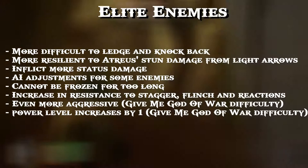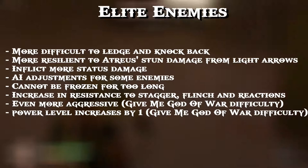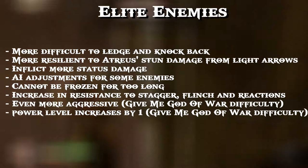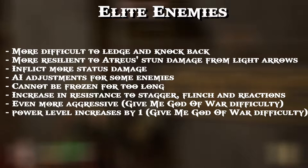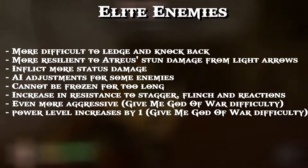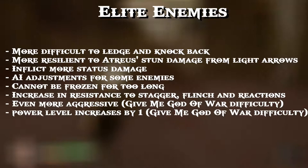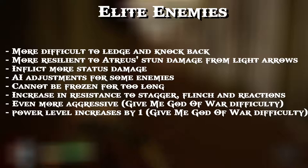You can see why they call these modes — there's a lot more going on under the hood than just damage and health upgrades, and a lot more vulnerability for the player as well. Next, I want to go into more detail about elite enemies. The first things on the list apply across difficulty levels but definitely from Give Me a Challenge up to Give Me God of War: elite enemies are more difficult to ledge, harder to knock back, harder to knock off cliffs with environmental attacks. They're more resilient to Atreus's stun damage from light arrows, so it takes more arrow shots to inflict the stun status effect.